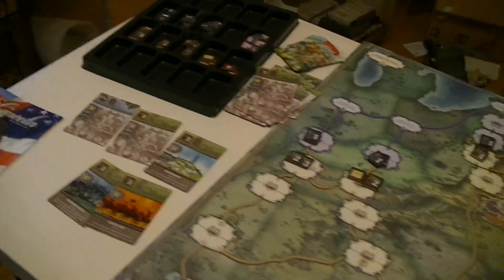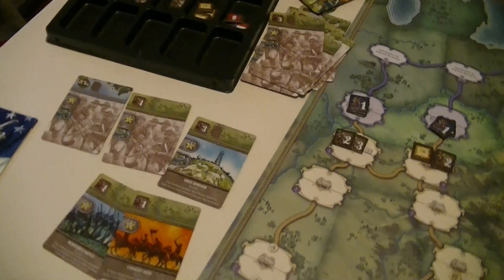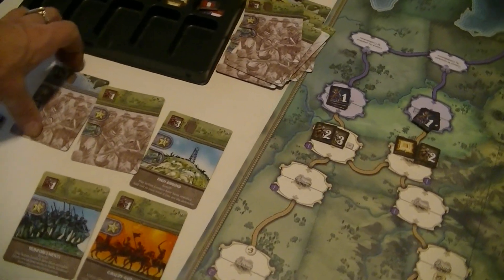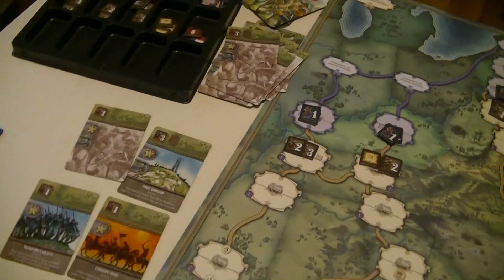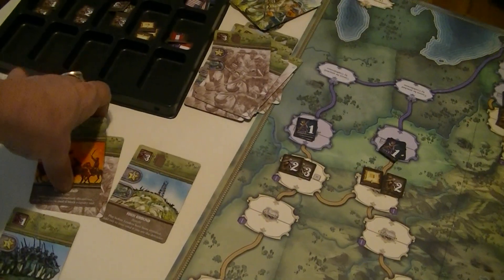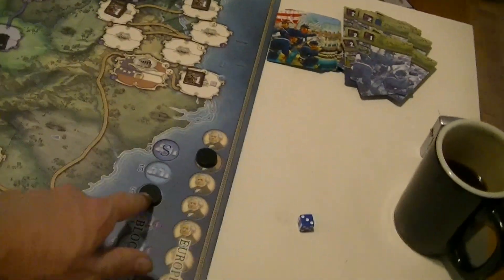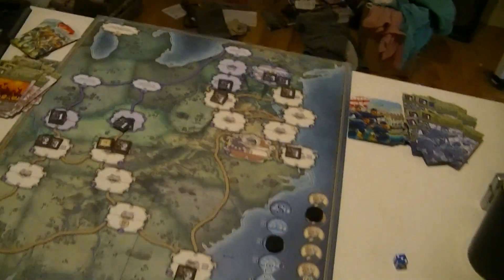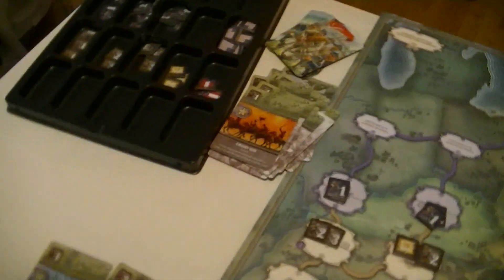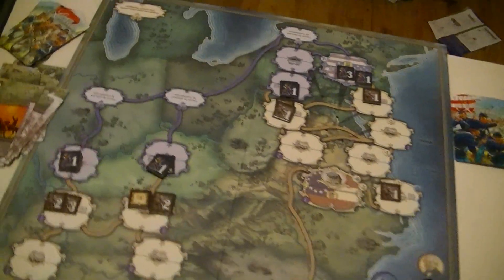I could try to reduce the blockade — that does not seem like a terrible choice. As long as we're delaying things, what do I want to get rid of? I think the Cav Raid and this are my best choice. I drop the blockade back down, building some ironclads or something. And again, I'm going to pass — I'm in a good defensive position and I don't really want to do anything.